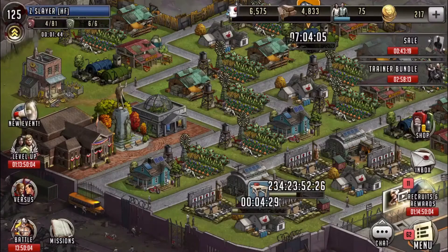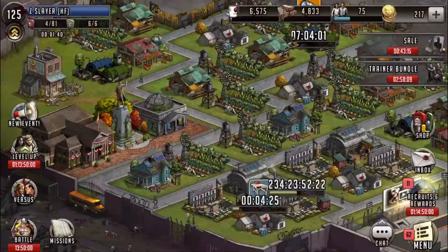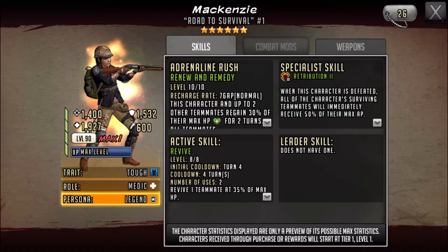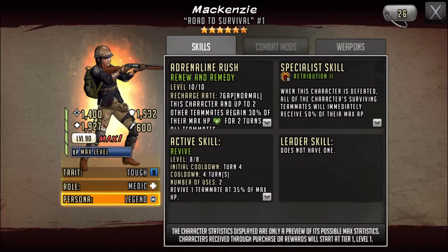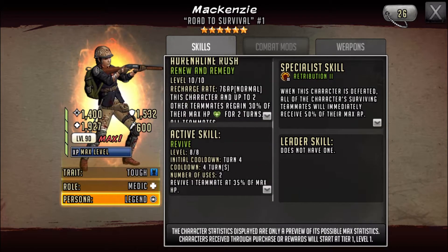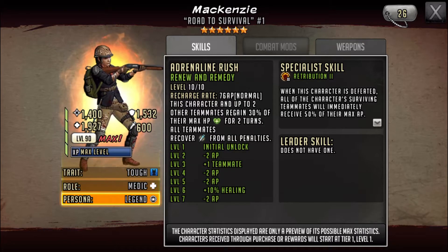Let me start with McKenzie real quick. She's a healer — active skill is pretty good with the revive. That's one of the first characters I've seen with an active skill revive, so that's pretty cool. She's basically a full-on support character.